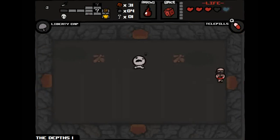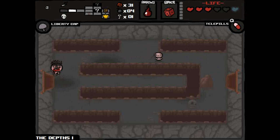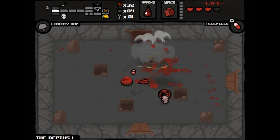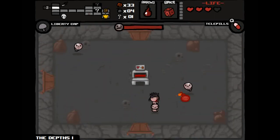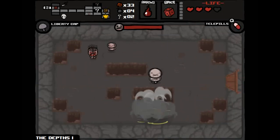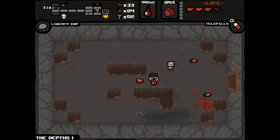One benefit of secret rooms is you can use them to enter shops without spending keys. With the Compass now I can see where everything is, even if I don't know the path. The Compass is much more beneficial than the Treasure Map. There's a mini-boss up here that I'm definitely going to visit. One of the deadly seven sins — if you kill him rather than his super version, you can get hearts or an item called Yum Heart for health.